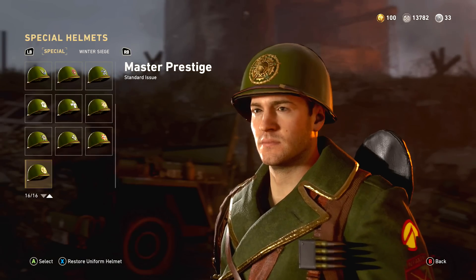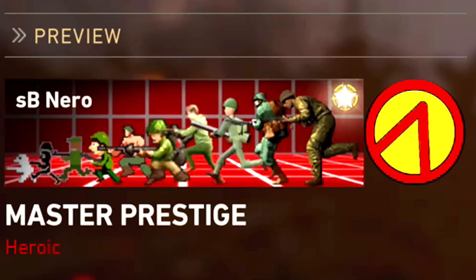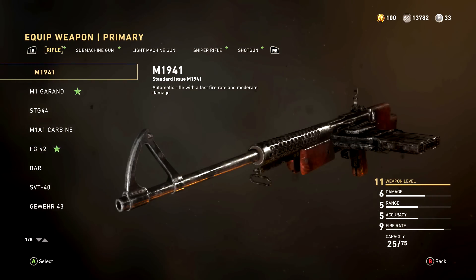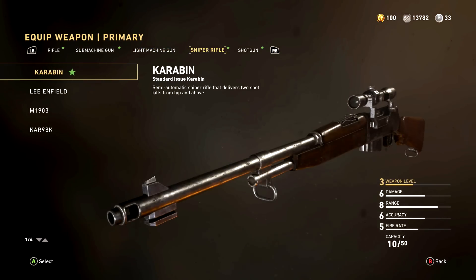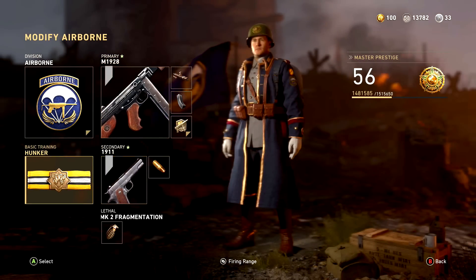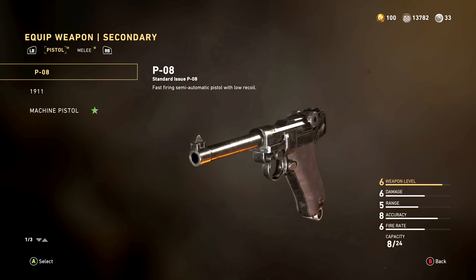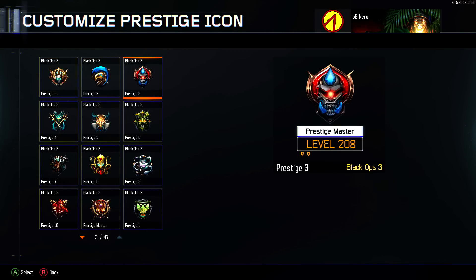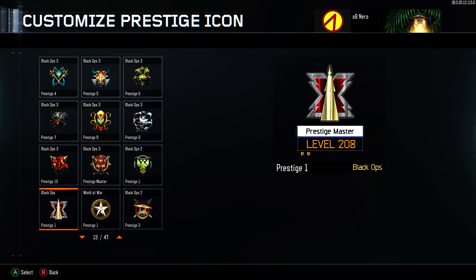You get a Master Prestige helmet, and you also get a Master Prestige calling card, which combines all of the soldiers from the 10 previous Prestige calling cards into one, which looks fantastic. You also have everything in the game that can be unlocked with a token permanently unlocked and available to you — so every single gun, every basic training, and every scorestreak is now unlocked and available to use, but of course you still have to earn camos and attachments on your own. Aside from that, there really isn't a whole lot else to Master Prestige. Your new rank color is yellow, but you can't change your Master Prestige icon like you could back in Black Ops 3, and you don't actually earn anything special by leveling up through the Master Prestige ranks themselves.